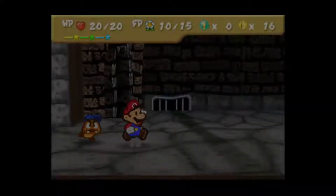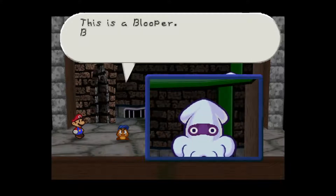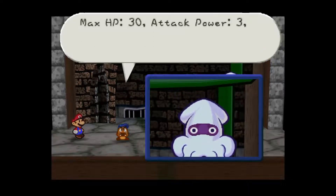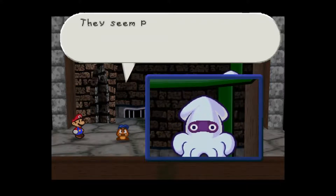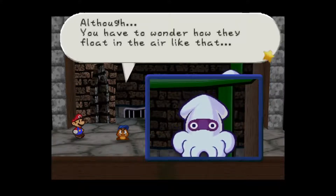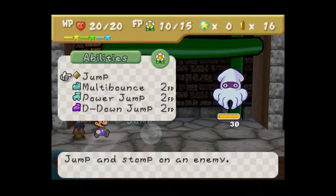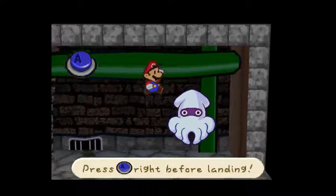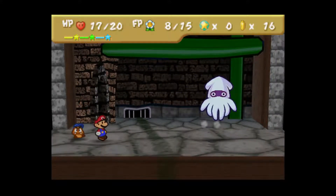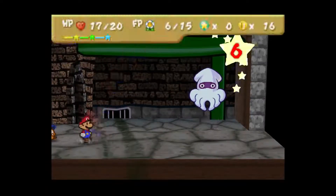If you're familiar with the Mario series you know the Bloopers. I actually love the dialogue from Tattle here — it mentions how they're able to float in the air, which is a funny observation. These guys aren't exactly hard; they're kind of like mini-boss level enemies. This is the very first iteration of the Blooper, just a normal one, and it has a max of 30 HP.